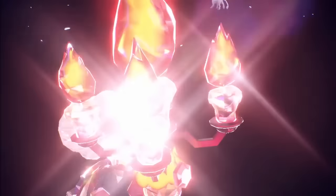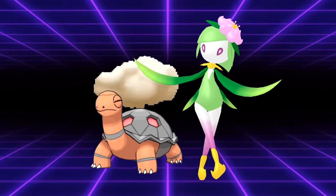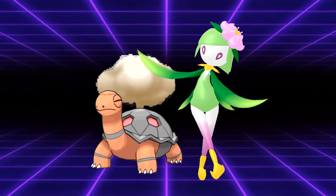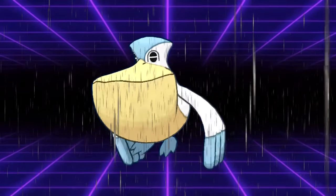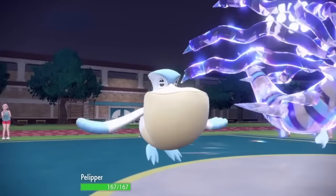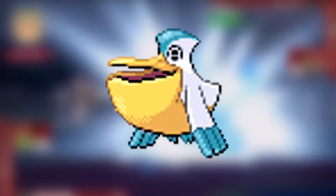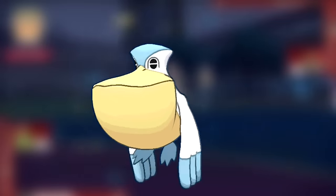Torkoal does this even better in Generation 9 with access to Tera Fire to boost the power of Eruption even further. It even has a combination with Lilligant, where Lilligant uses After You to allow Torkoal to move first, while Chlorophyll doubles Lilligant's speed, allowing it to threaten attacks or Sleep Powder. Pelipper gained access to Drizzle, allowing it to not only set Rain on switch-in, but granting it a sure-hit STAB Hurricane and an insanely powerful Weather Ball. Pelipper went from being one of the most forgettable Flying types to being the face of Rain teams.